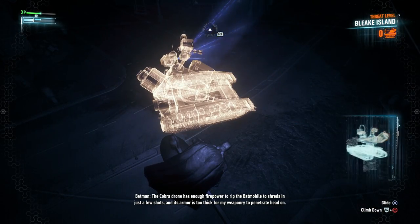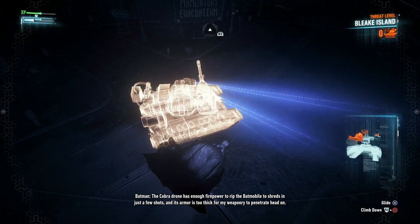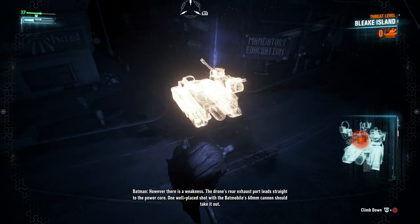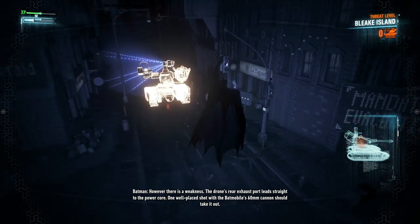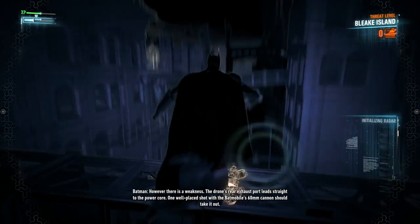The Cobra drone has enough firepower to rip the Batmobile to shreds in just a few shots, and its armor is too thick for my weaponry to penetrate head-on. However, there is a weakness. The drone's rear exhaust port leads straight to the power core. One well-placed shot with the Batmobile's 60mm cannon should take it out.